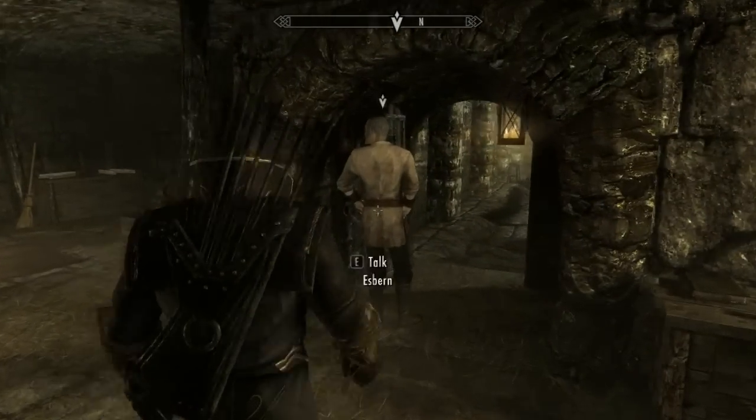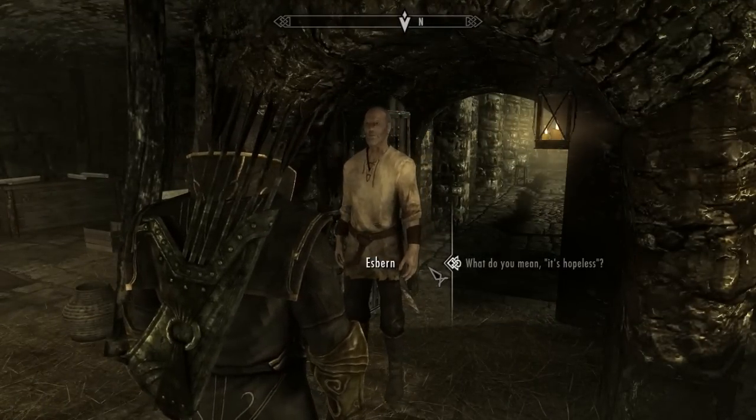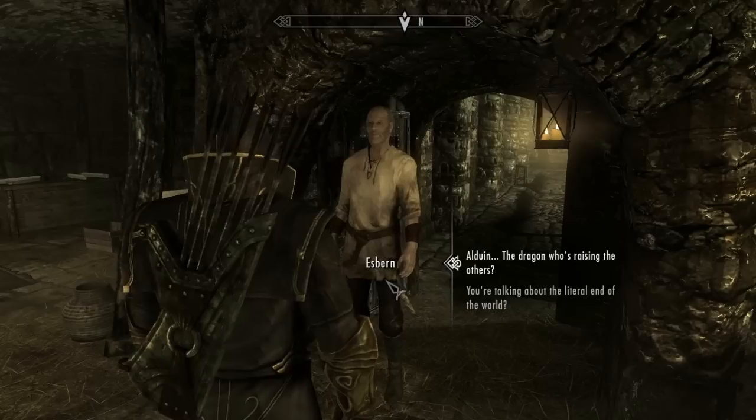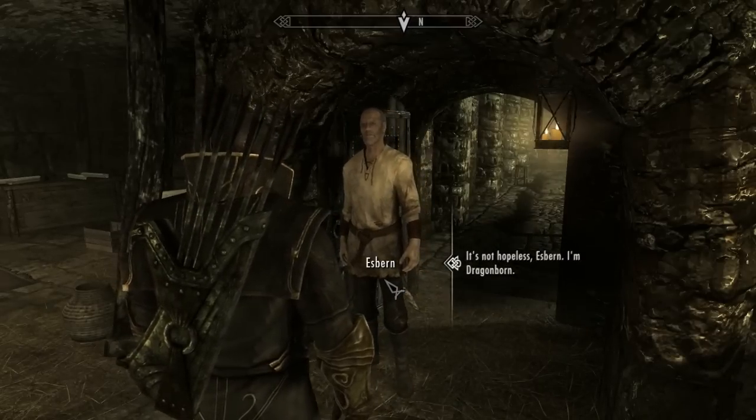Just go in here and keep spamming E, or whatever your interaction key is. Keep spamming it — you'll hear the door open or something, but it won't close. Just keep spamming it until he responds.